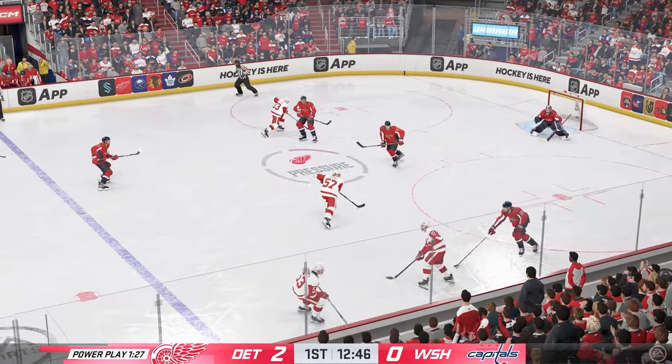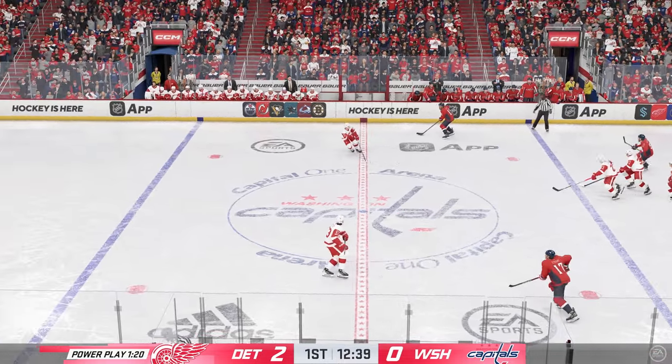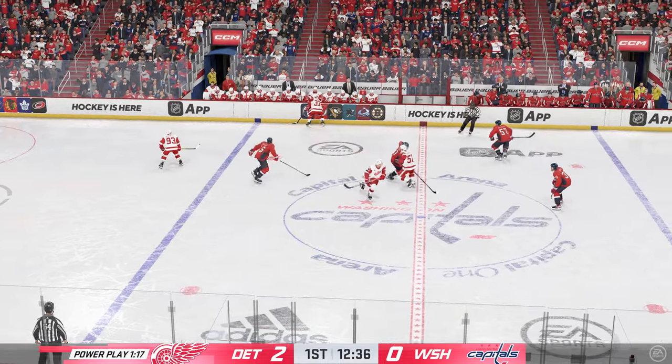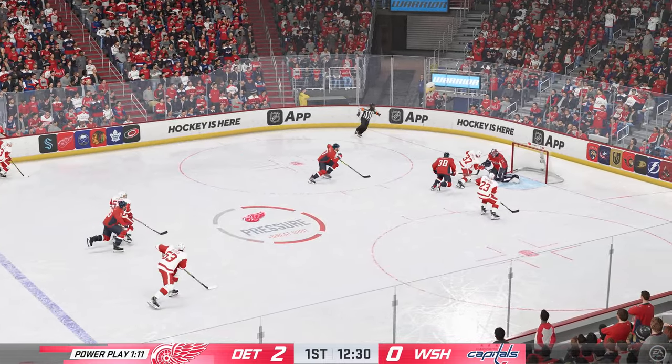The Red Wings looking against the half wall. A slow heads up read to come up with the puck. The Capitals are doing a great job of anticipating the play, and that's why the puck is on their side. They're intercepting pucks all game long. They've gotta make good on them, transfer it, head north, and start cashing in.